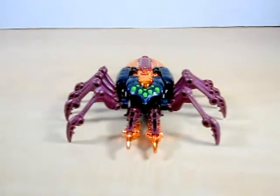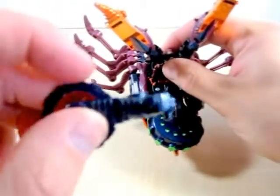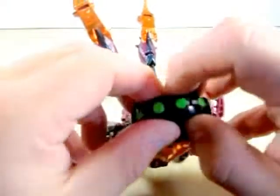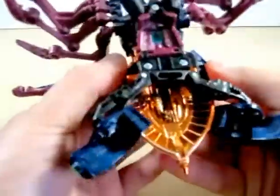Let's go ahead and continue on with this review. Now we're going to go ahead and transform Tarantulas from beast to robot. I showed you him in his beast mode and in vehicle mode, so let's see what this is going to look like. One thing I'm going to go ahead and do first is pull the legs down. Here are the pegs and the peg holes in the leg. Then we're going to go ahead and open this up, and make sure you rotate it all around like this. Don't forget to open these up, and then put the legs down completely.